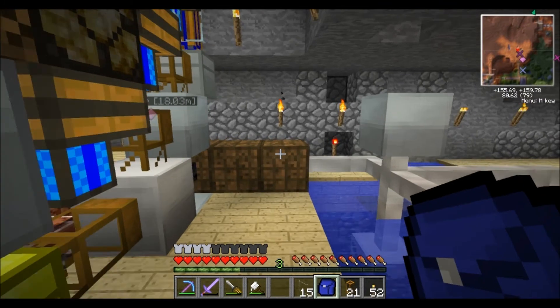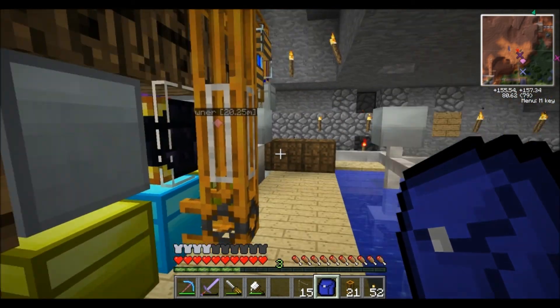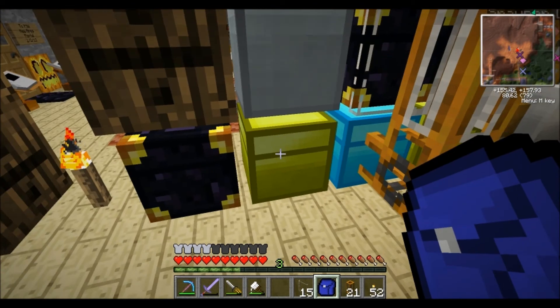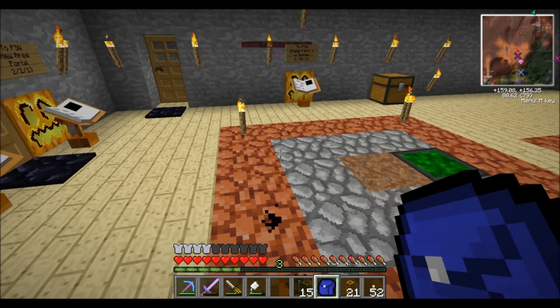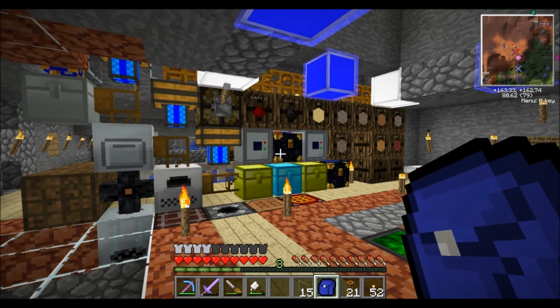I hope that helps for doing auto sorting. You can make these systems as massive as you'd like — combining both barrels and chests, using many different colors, and adding more pneumatic pipes going into additional chests. This is Pool Shark Wizard — thank you guys so much for watching, please let me know in the comments if you have any questions, and I'll talk to you guys next time. Take care and bye-bye!